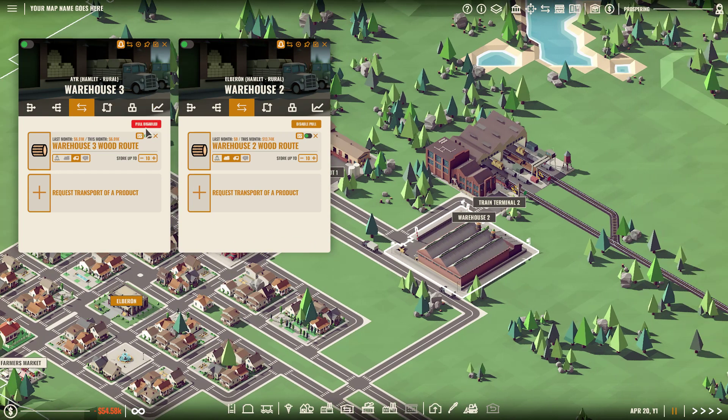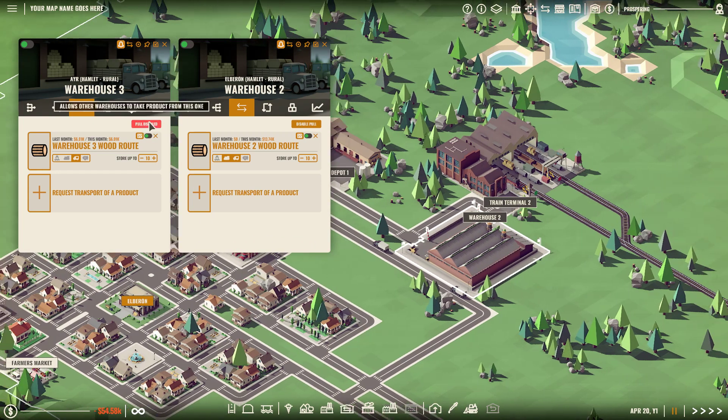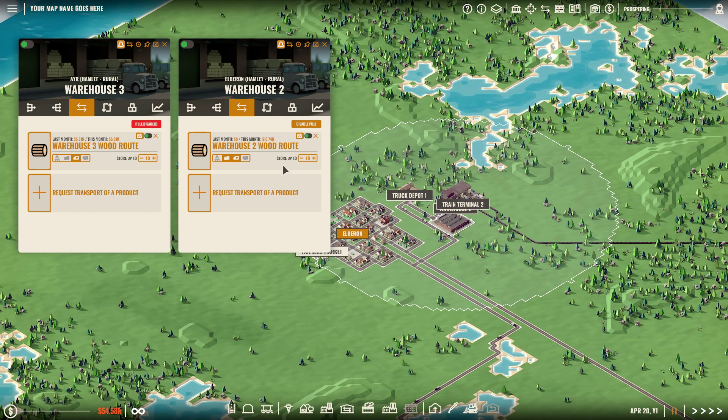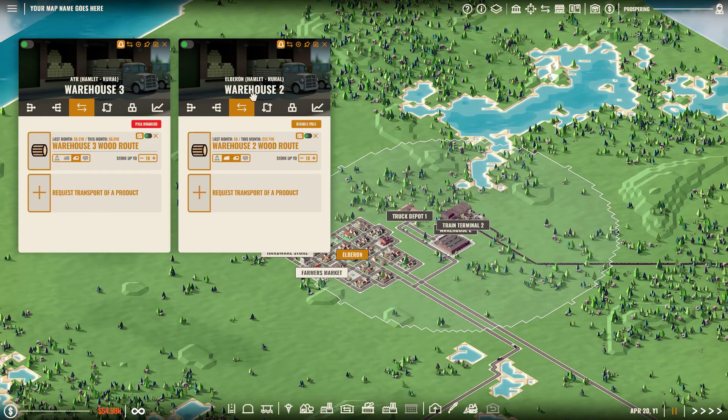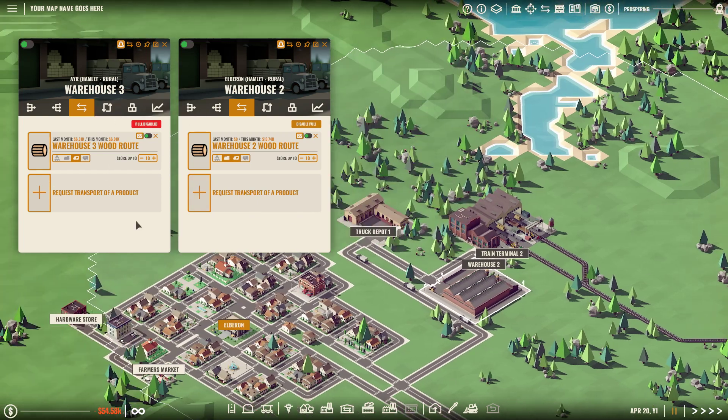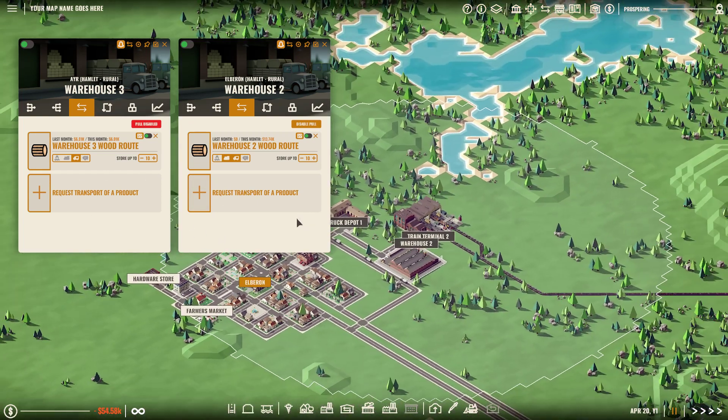Another thing to note is that over here we have pull disabled. That is to ensure that once the wood from the second warehouse gets to the third warehouse, it doesn't immediately send it back — because warehouse two would be saying "where's my wood? I need some more wood, please help me." None of that — we're going to make sure it ends up at the final warehouse.